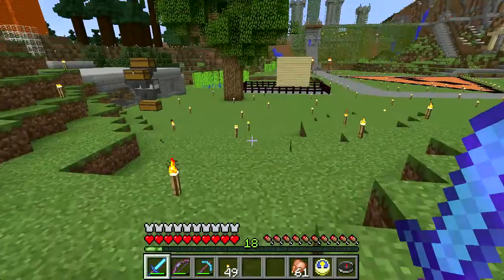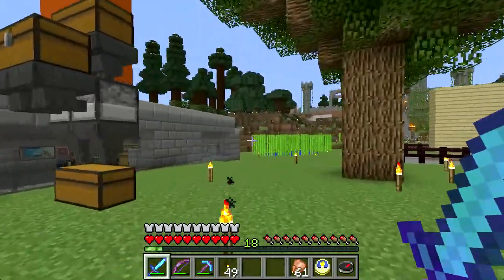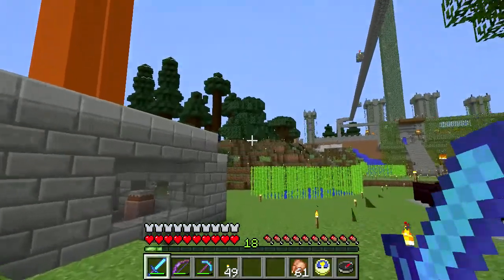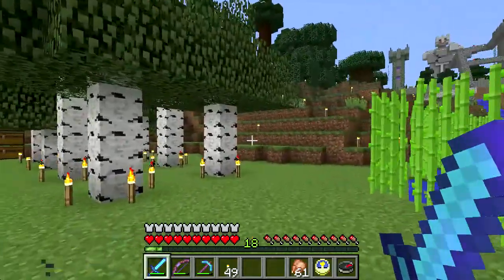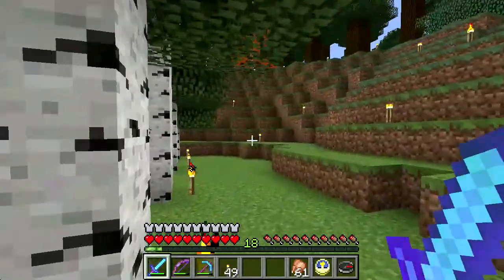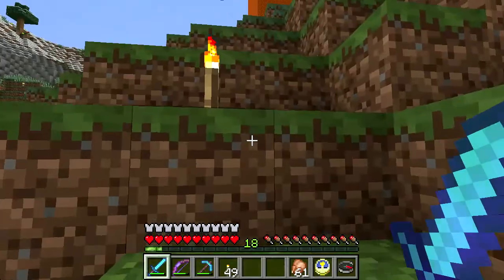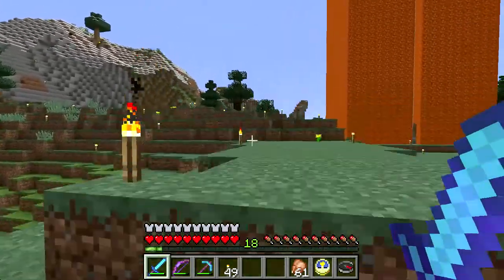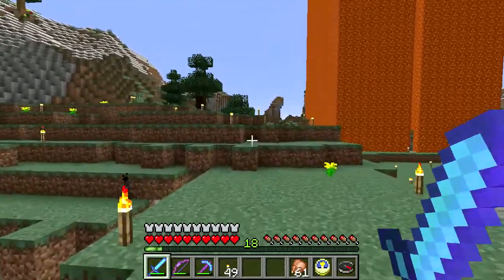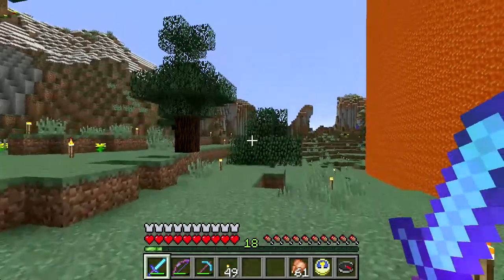That structure is new — that's Tom's place. It was just a pillar of glass, but he sort of wrapped it all in lava. I don't know if that's a good idea or not, but it looks pretty cool and you can see it from a pretty good distance away. He has also started building out from the top of his place — a big long bridge, I guess, to nowhere.